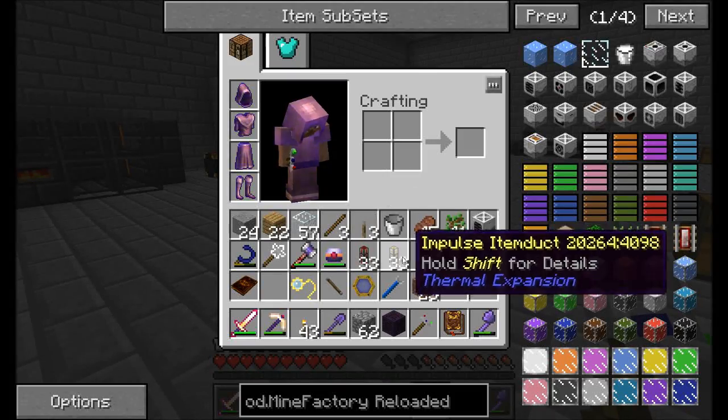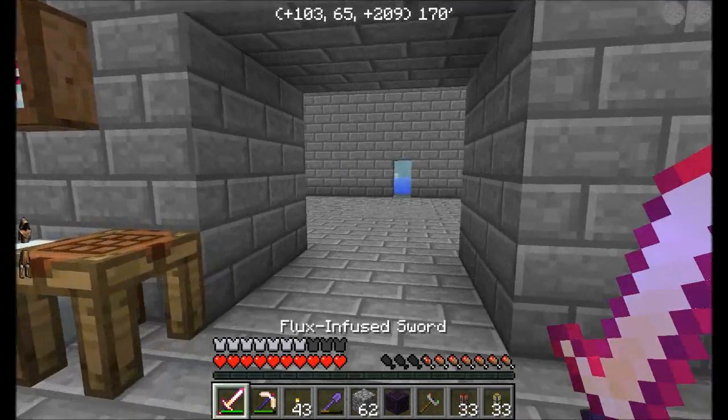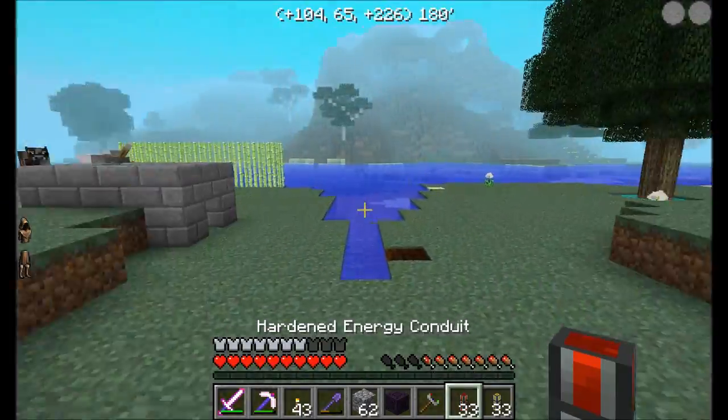I've got my transvector interface, I've got this, I've got some of these, and I've got some of these just in case. I don't think I'll need them. Let's jump into Batmorph because we've got some work to do.